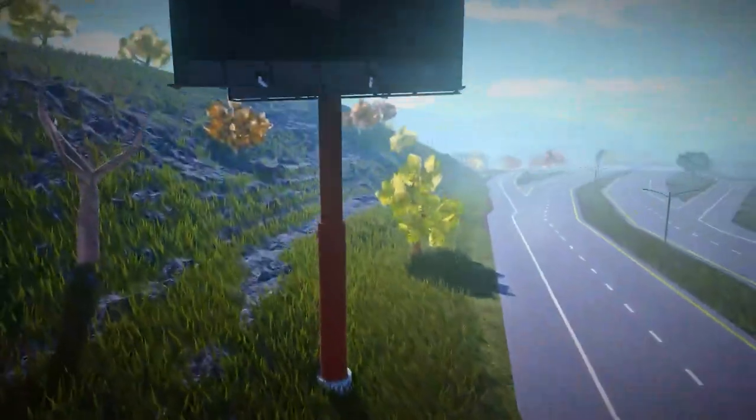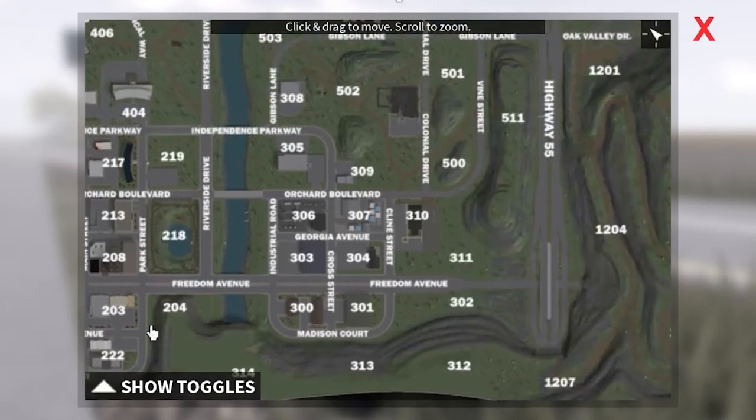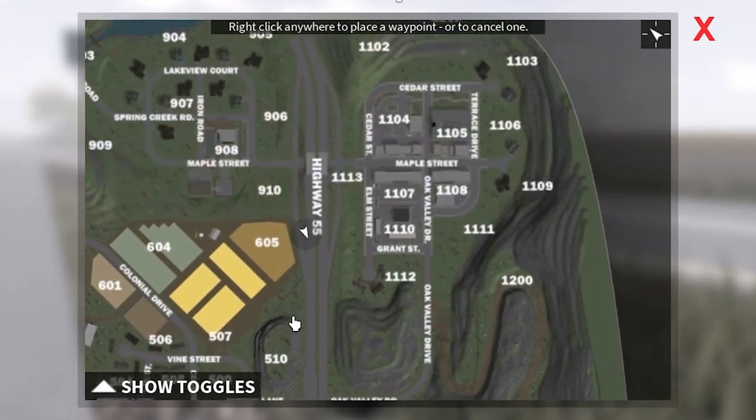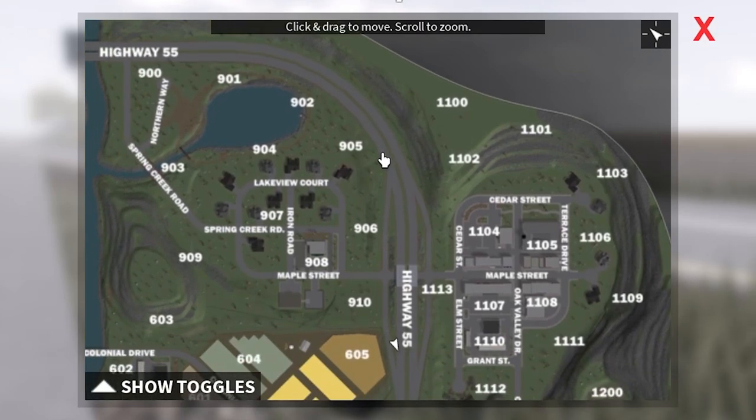Around the map you'll see these new billboards. There are currently three locations in the game. We've got one down here just below the civilian spawn, one over here just by the farms on Highway 55, and one up here by Postal 905 on the corner of Highway 55.